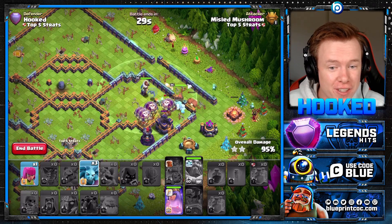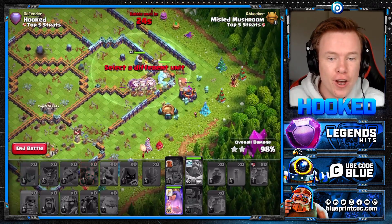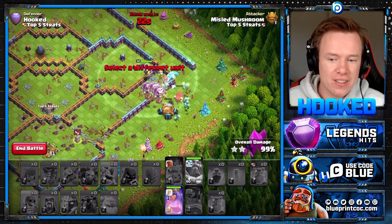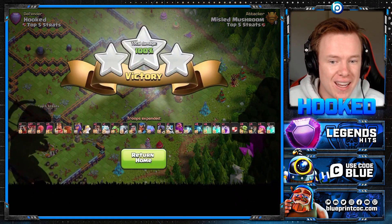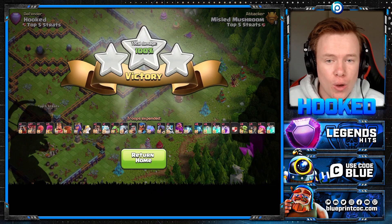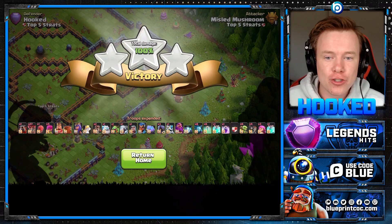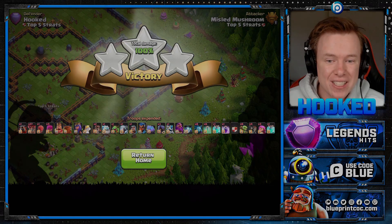Maybe you guys should try this in War. If there's that pesky little diamond base that no one can take down, try and see if you can find a Stone Slammer pathing in next to the Town Hall. Because if you can get that Stone Slammer pathing — you are going to get so much value. Have the Warden for the Lalo, and that is an easy triple.